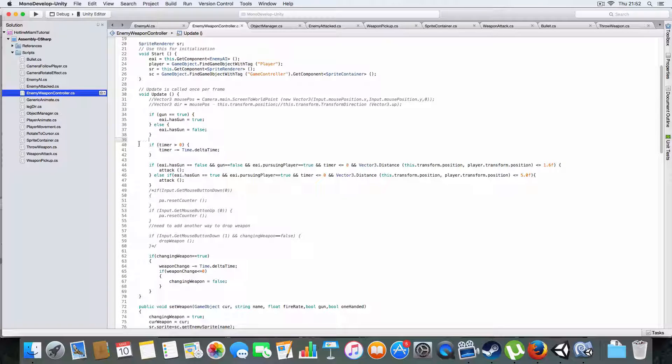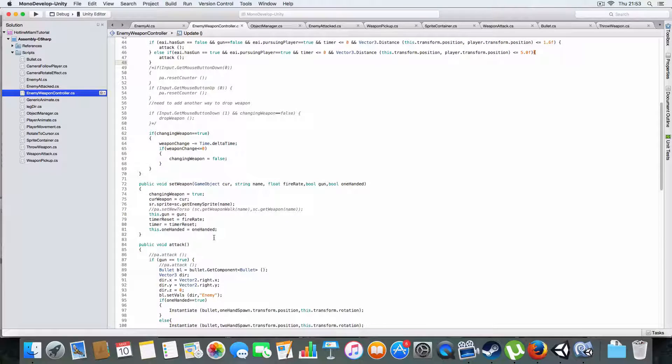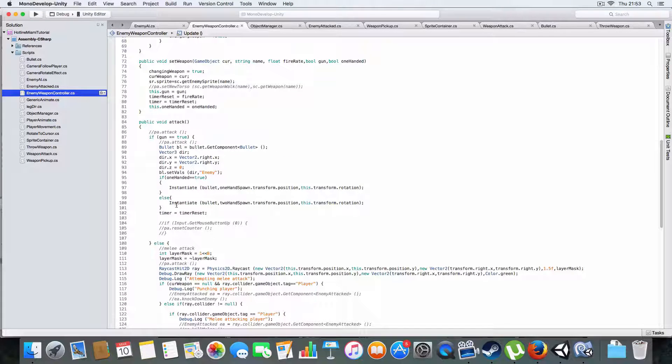The timer is just the countdown for the attack timer. Basically this if statement checks: if the enemy hasn't got a gun and can see the player - pursuing player true - and the timer is less than zero, and the player is within melee attack range, it'll attack the player. But if the enemy does have a gun and is pursuing the player and the time is less than zero and the distance is less than or equal to five, it'll shoot.